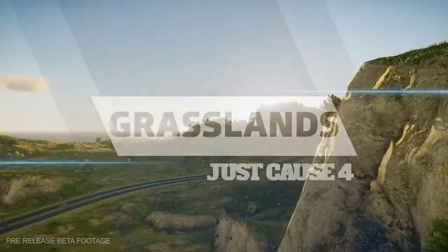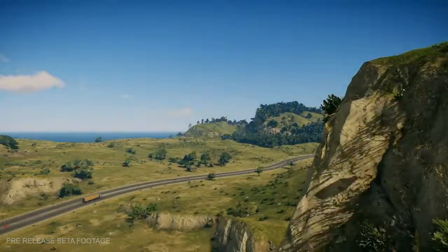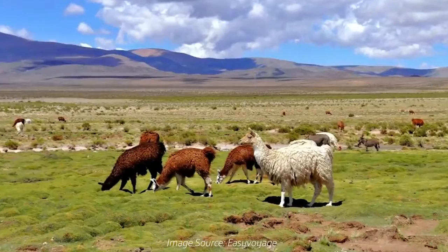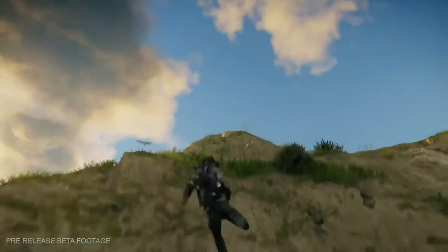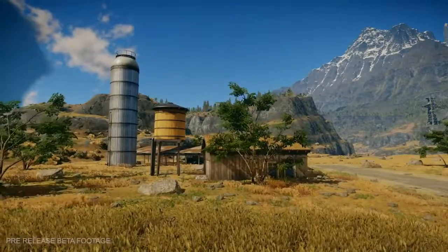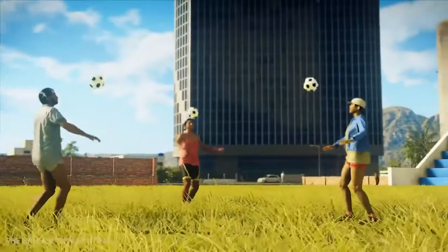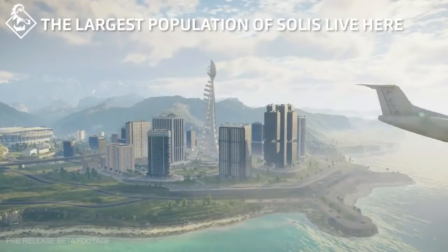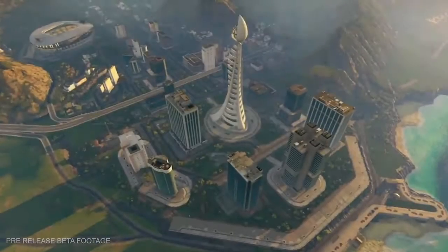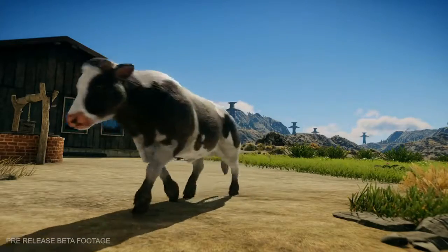Now we're taking a trip to the calm, serene climate of the grasslands. This biome takes its inspiration from the Pampas in Argentina, but has been injected with true Just Cause verticality, and is mostly developed towards agriculture with stretches of corn, wheat, and other grains. This is the most populated part of Solis, with everything from vast cities and towering skyscrapers to bustling farmlands and fields.